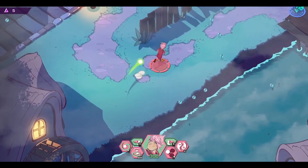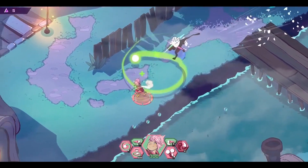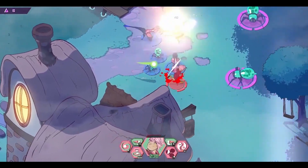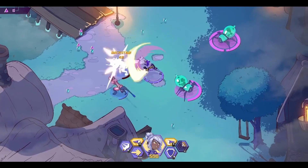Third up we have Max, the healer of the group. His job is obviously to keep everyone alive using the healing orbs, but he can also mark enemies for vulnerability, charge up his basic attack, and just do a ton of damage for a healer, actually.